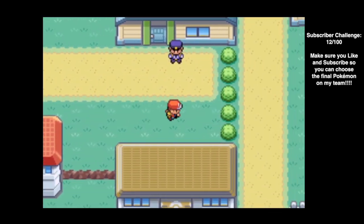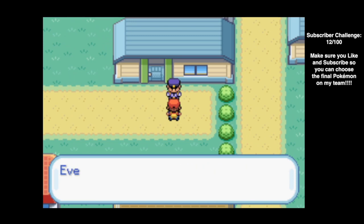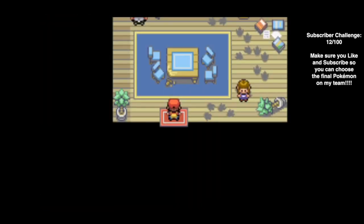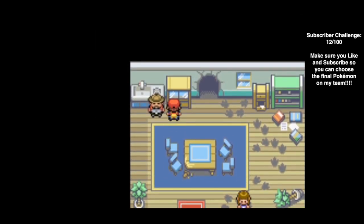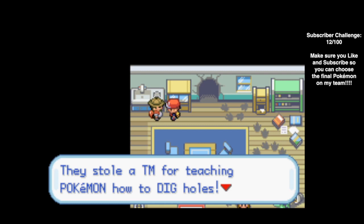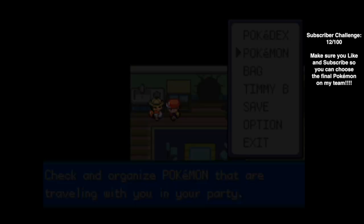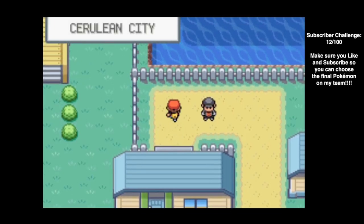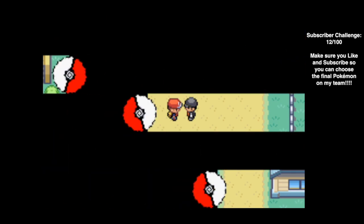Back in Cerulean City, the people in a house were robbed — we know that from last episode. It's obvious that Team Rocket is behind it. The homeowner says Team Rocket stole a TM that teaches Pokemon how to dig holes; he was going to use it on a Mankey or a Sandshrew and it cost him a bundle. We're going to battle this Team Rocket Grunt to get it back.